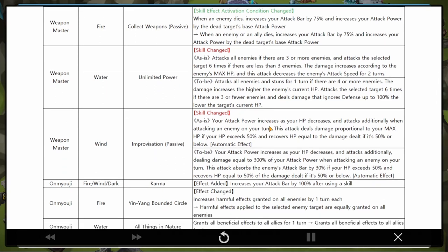Wind Wind Master - Improvisation: the attack power increases as your HP decreases, and when attacking an enemy on your turn the attack deals damage proportionate to your max HP if their HP exceeds 50%, and recovers HP equal to damage dealt if it's 50% or below. It's being changed to: attack power increases as HP decreases, plus damage equal to 300% of attack power. The attack absorbs the enemy's attack bar by 30% if your HP exceeds 50%. This is a monster that's just going to get destroyed by Violent procs.